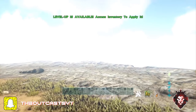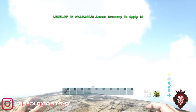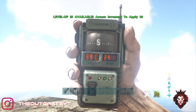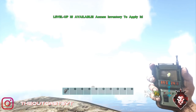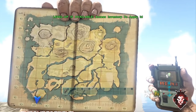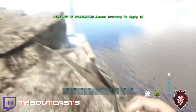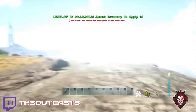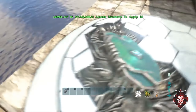For the first one — the corrupted gauntlets — you're going to want to go to this location: 89, 24.1, or here it is on the map. Come over here and look off the cliff; it should be right in this area. I already got this one but the recording messed up.